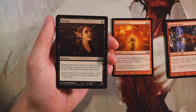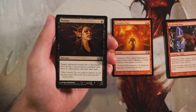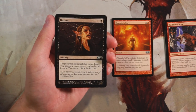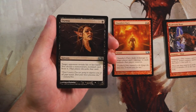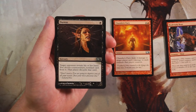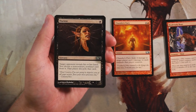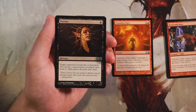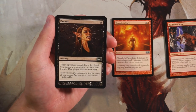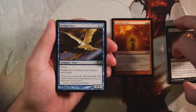Duress is a very classic sorcery for one black. Target opponent reveals their hand; you choose a non-creature, non-land card and that player discards it. In limited — generally considered one of the more creature-heavy formats — this is less useful since it doesn't hit creatures. Not necessarily the best card to pick. It's okay as a sideboard option against more spell-heavy decks, but a lot of times you're going to miss with this if you run it main board.